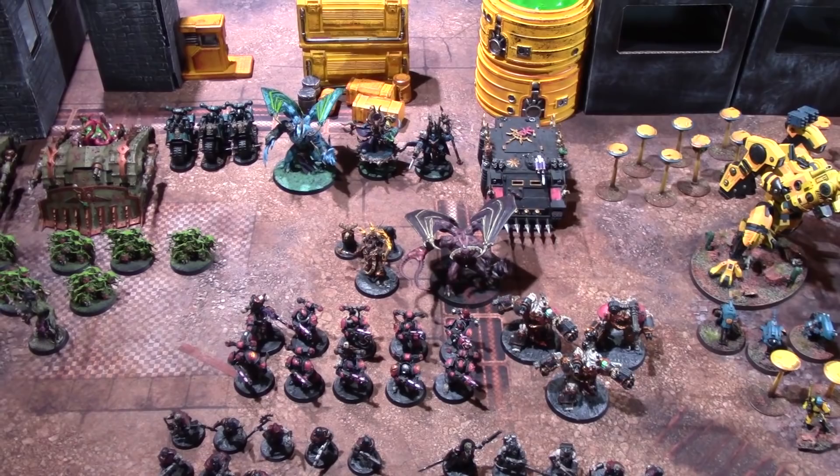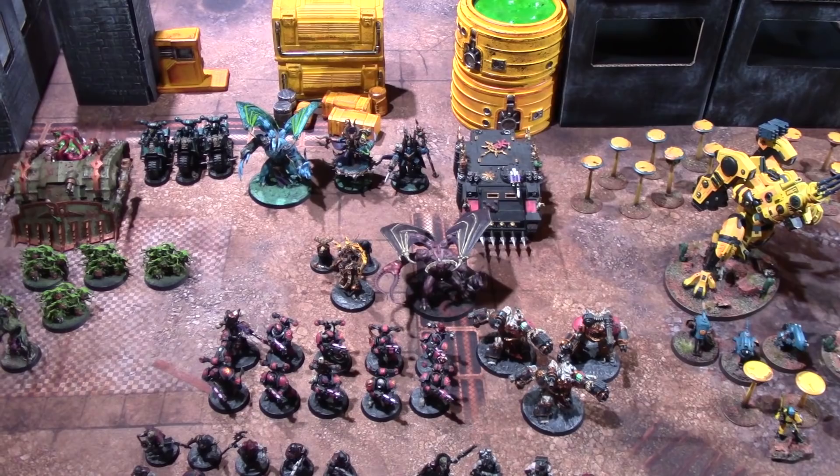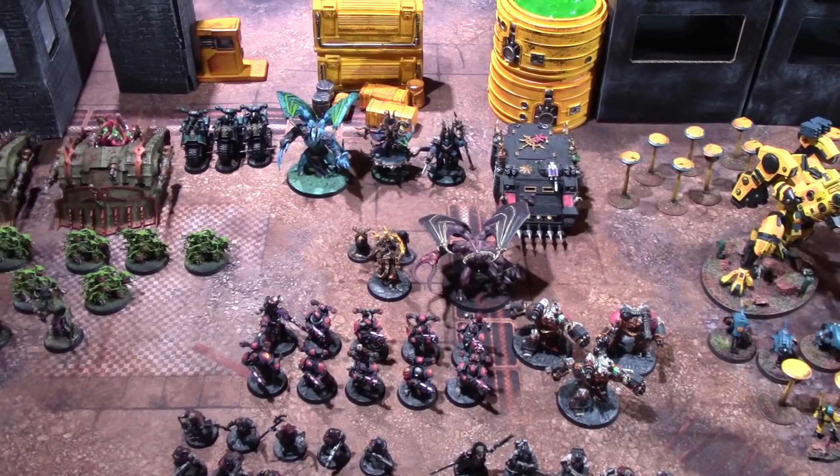Ahriman gets a natural plus one to cast for being a mini-Magnus. The Terminator Sorcerer also has plus one to cast, and I'm paying one CP with the new Psychic Awakening rules to give him the High Magister warlord trait — plus one to cast as well. You can have two of these traits which is really nice. So we have two of those, and that is the army.